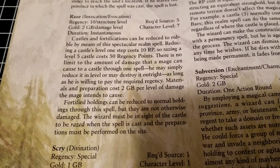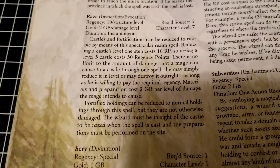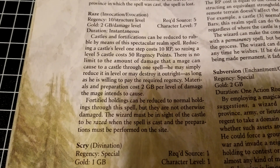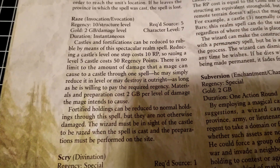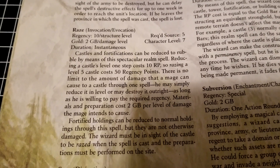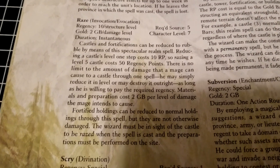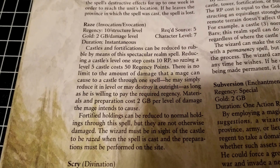The caster must be in sight of the castle or holding to be razed when the spell is cast, and the preparations must be performed on site. With most castles, it would be pretty obvious that you'd be spotted, so this would be a trickier one to pull off if the enemy is expecting you. That said, a wizard could possibly magically conceal themselves or find some other way of doing this.